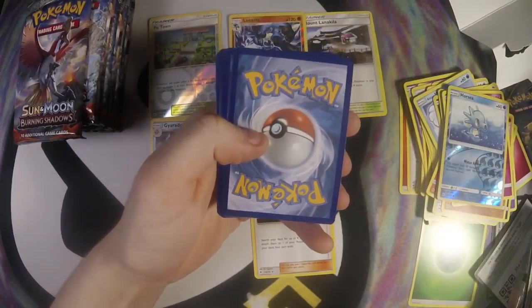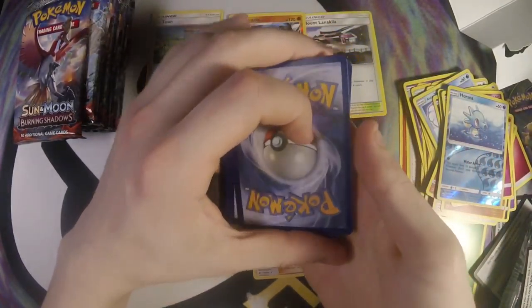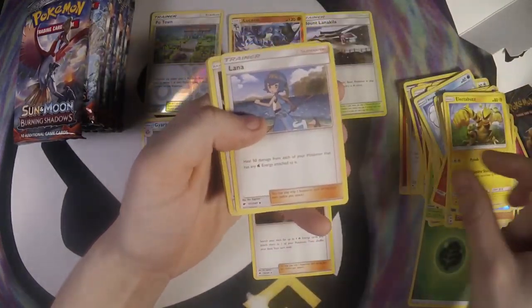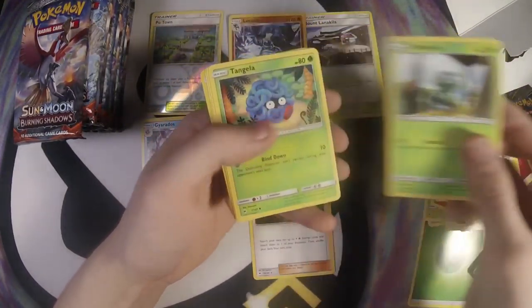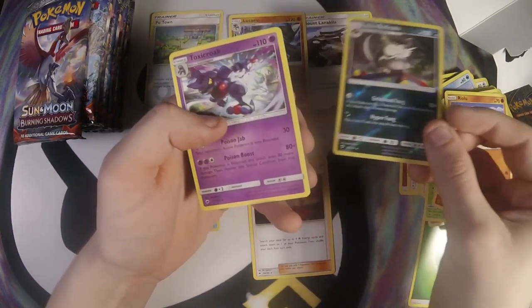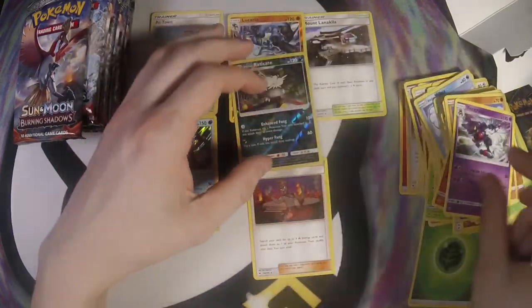Four. Dark, Chimchar, Electabuzz, Lana, Noibat, Dewpider, Tangela, Rhyhorn, Rhydon, Alolan Raticate — which is interesting — and Toxicroak.